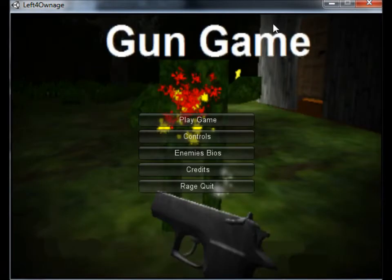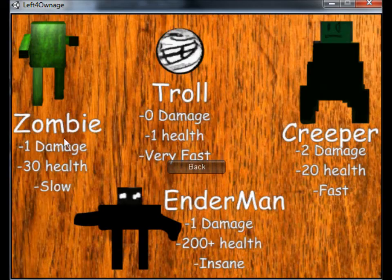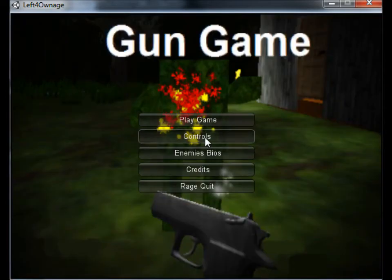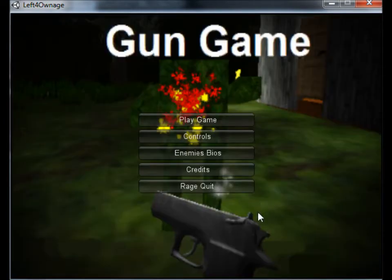First thing, there's a new menu screen with a more updated picture, although this picture is a bit outdated — it's been updated to be a bit more in line with the new look. Enemies shows all the enemies: Zombie, Troll, Creeper, Enderman. Controls is slightly changed so it shows that you can run, because people didn't know you could run in it.